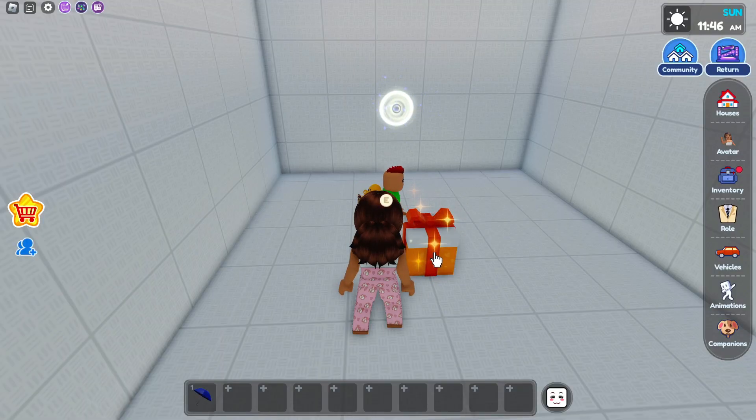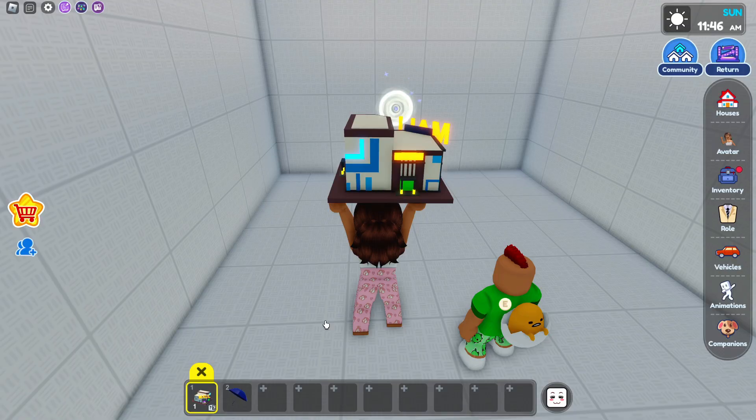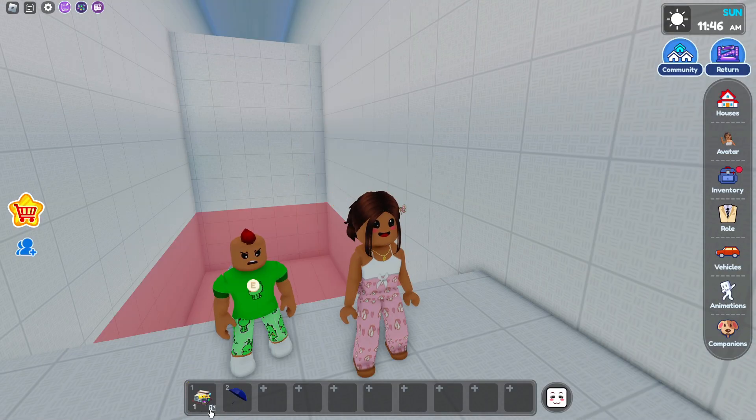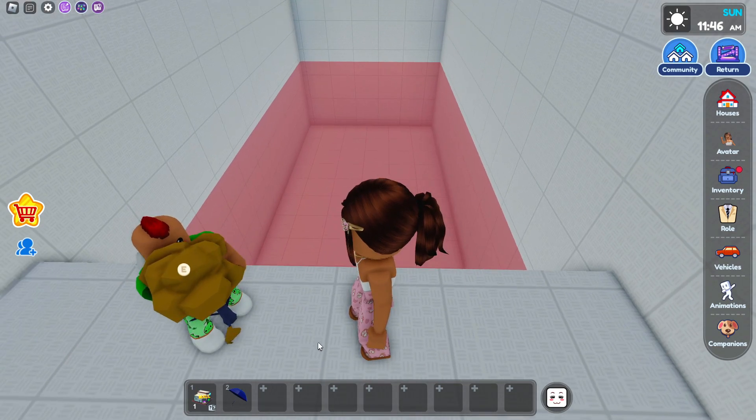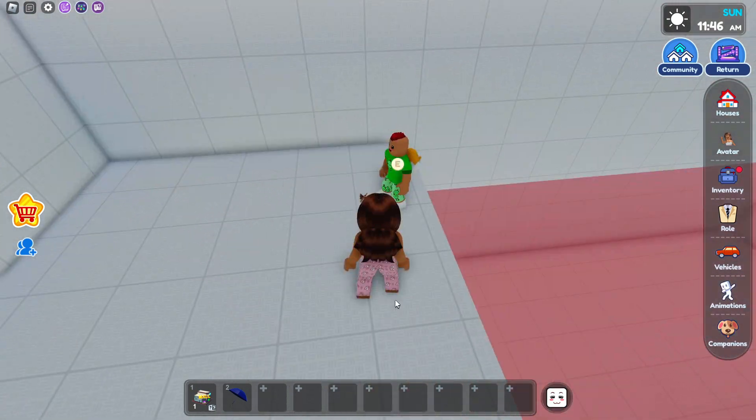Now that we did that, let's open our gift and see what we get. It looks like I got them all! Tyler, what did you get? Oh yeah, that's right — you got a tree. You don't have to tell me because I already know what you're going to get and it's not really surprising. Sometimes it might be because you might get like a fish.